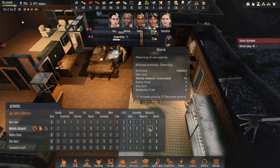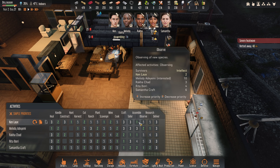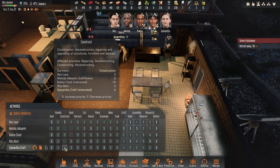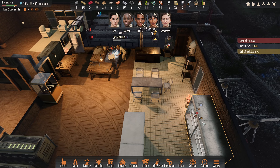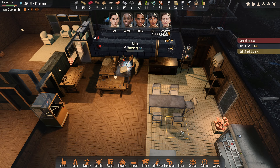I'm going to put Rita on crafting as priority one, so when she's done cooking she goes out, collects manure and comes back and crafts liquid fuel - that would be useful. Melody, we really need her researching. Ken, scavenging, and if he has any spare time assembly, maybe crafting as priority two. And Samantha should only be constructing or crafting or observing with some handling. So hopefully we'll get on top of things pretty sharpish today.